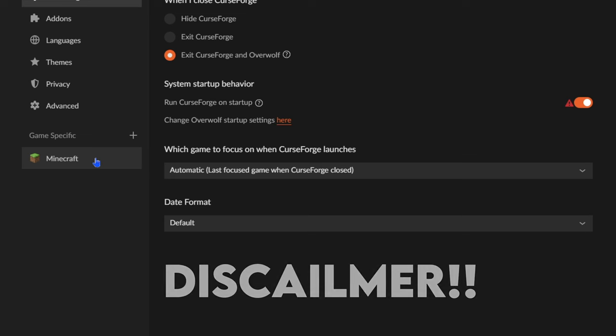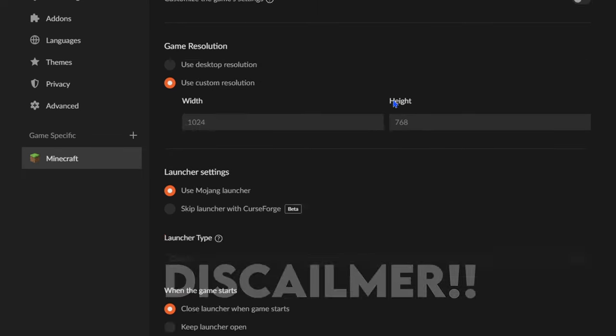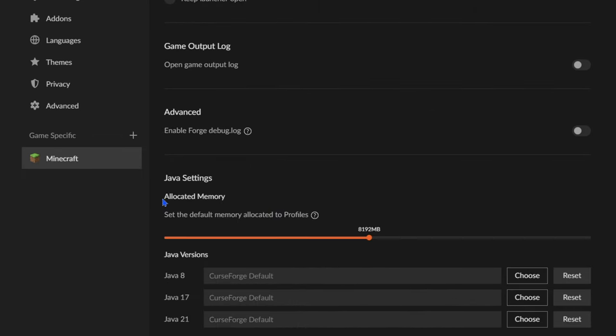Just for everyone to know, you have to go into CurseForge under settings, under Minecraft, and scroll down to Java settings, allocated memory, and change the RAM from 4096 megabytes to 8192.